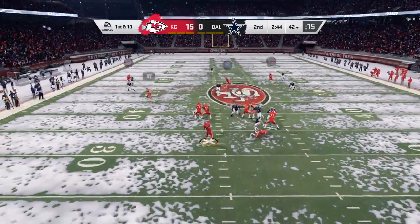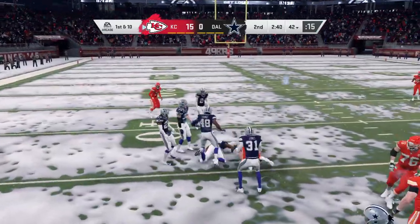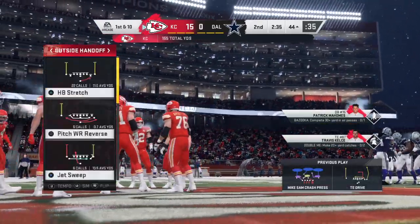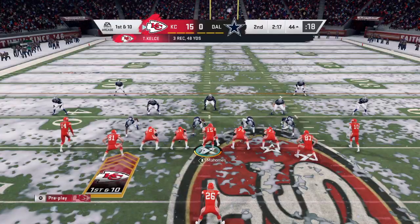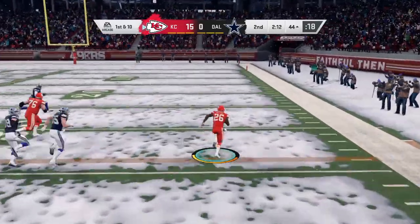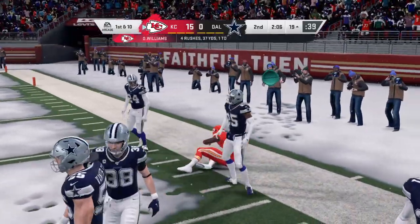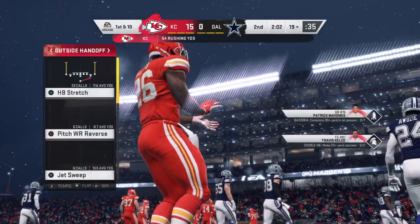Throwing on first down is Mahomes — it's Kelce on the ground, working across midfield inside the 45. That goes for a Chiefs first down, 14 yards. Mahomes now 9 of 11 passing in this first half. He's got a first down here inside the 30 — down to the 19-yard line, a first down gain of 26 yards.